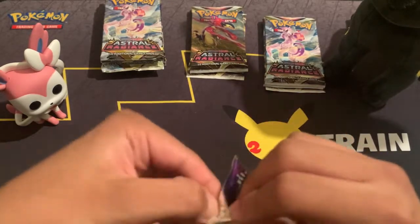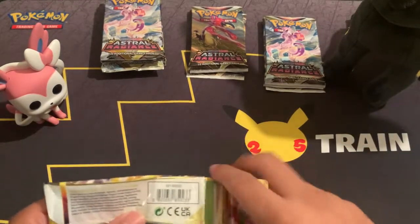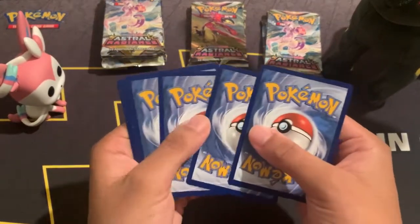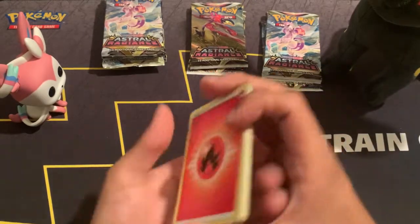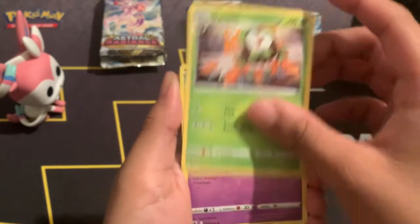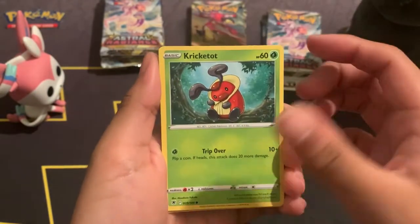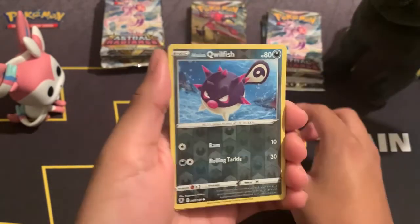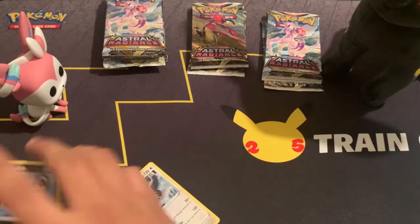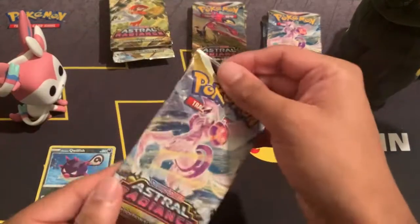Very first Astral Radiance opening — let's get something good on the first try! Fire energy. Since this is a new set, let's admire the brand new cards: Hippopotas, Dartrix, Drifloon, Yanma, Stantler, Hoothoot, Cricketot. The reverse holo is Hisuian Qwilfish, and our non-holo rare is Hisuian Braviary. Let's get that organized.